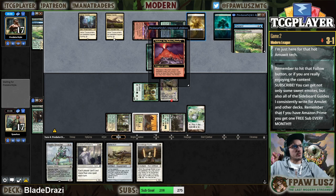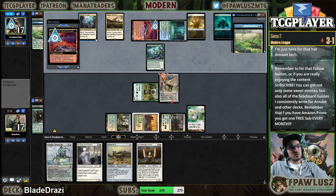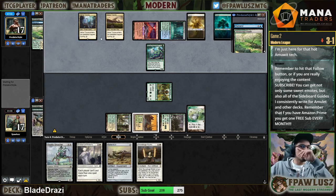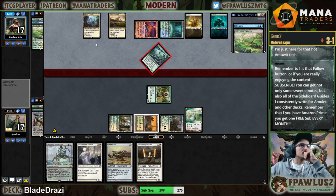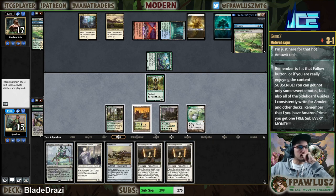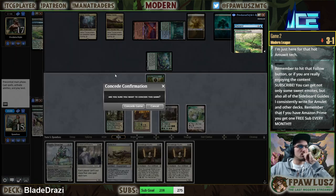Like wouldn't you rather be playing Cryptic Commands and stuff? Who am I to say. We can't beat this Dryad — rough. Rough, rough way to end the league.